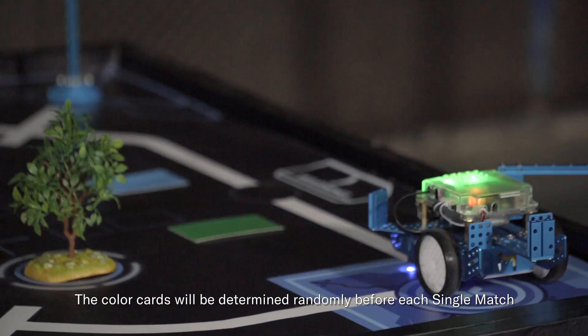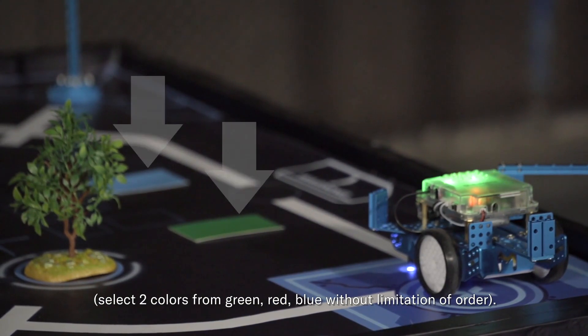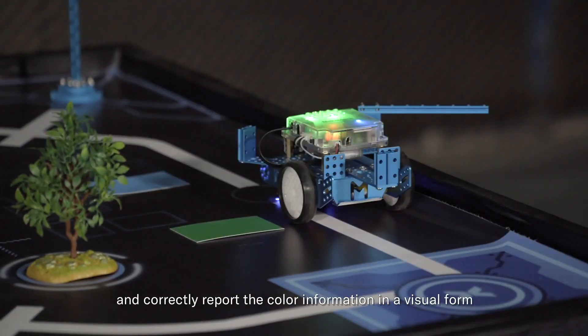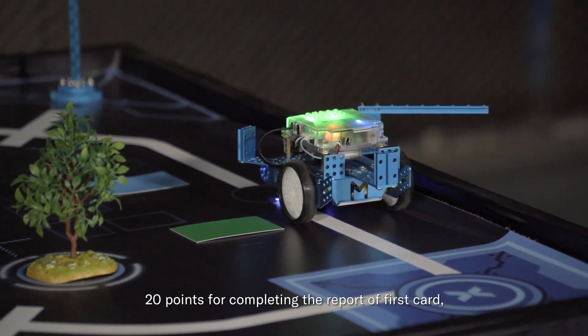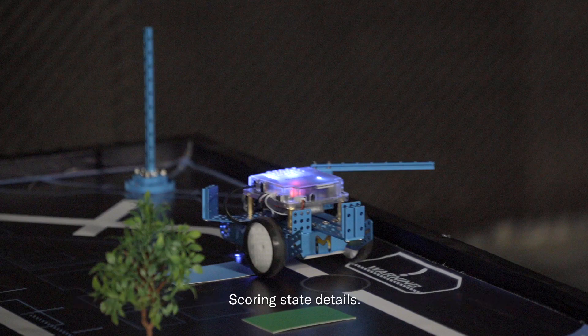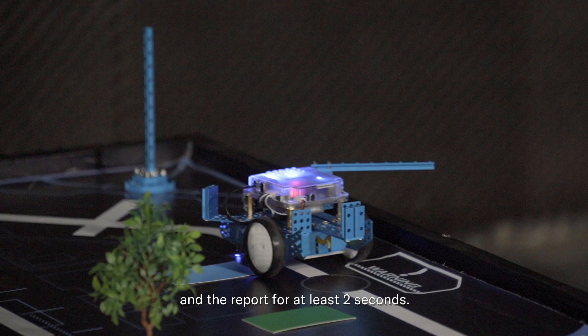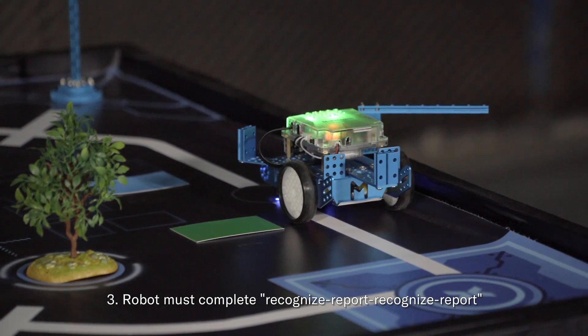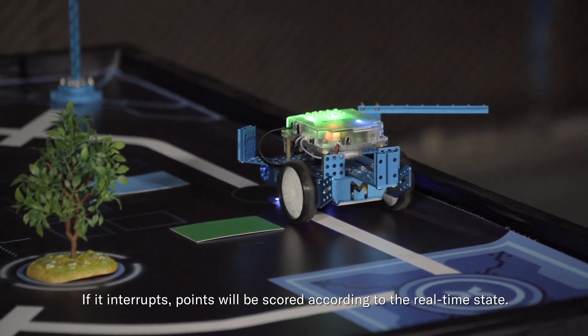Mission 05 – Road Inspection. The color sequence will be determined randomly before each match. Select from green, red, or blue without limitations of order. The robots need to complete color recognition and correctly report the color information in a visual form — by displaying specified letters or displaying lights with the same color. 20 points for completing the report of the first card, another 30 points for continuously completing the report of the second card; full score is 50. Scoring details: the order of recognition cards is unlimited. The robots should keep the stationary state and the report for at least 2 seconds. Robots must complete the sequence of recognize, report, recognize, report continuously to get full points. If interrupted, points will be scored according to the real-time state.